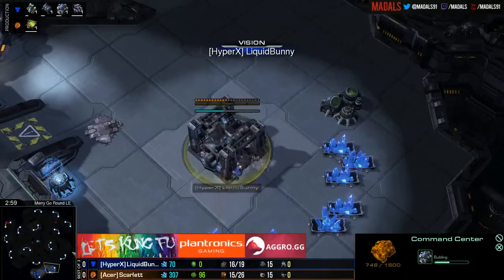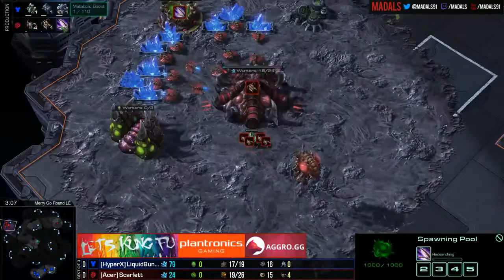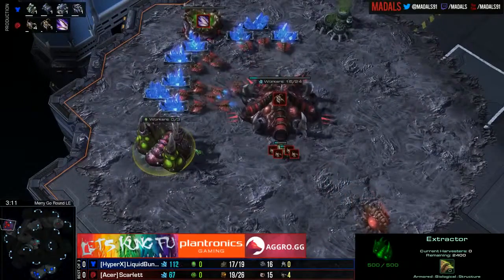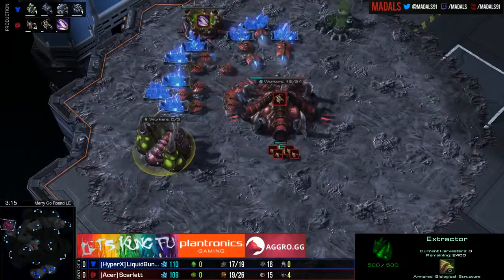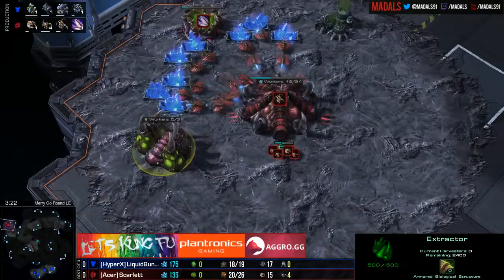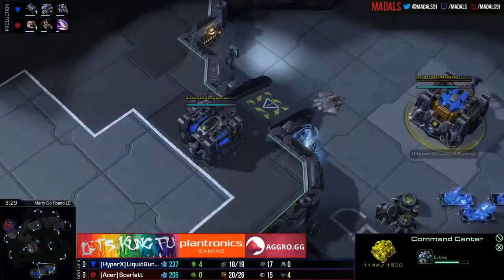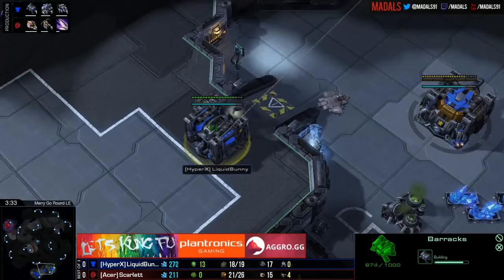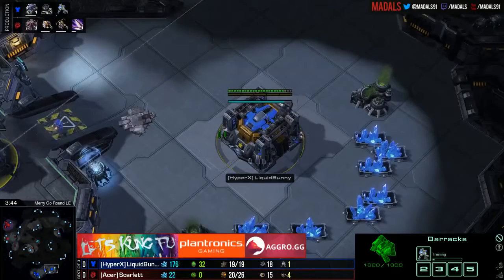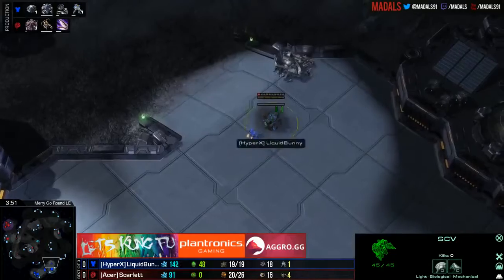Scarlet hasn't seen anything to note — Bunny isn't moving outside of his natural base anytime soon. So now it all comes down to how many zerglings are we going to get — probably eight, ten. It's very good that Bunny is not pulling marines over here; he decides to go Command Center first on the low ground with no wall-off, because if that was the case this would have been a very difficult game for him already. This is the stuff we were predicting — Scarlet just doing things a little differently than she normally would.